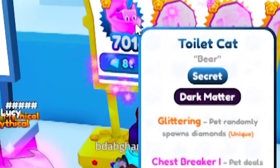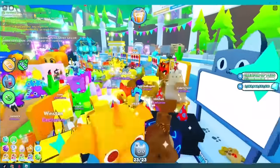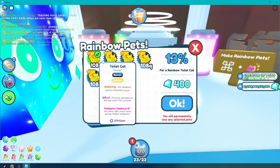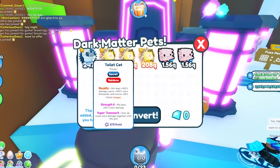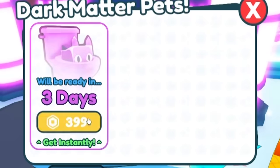There it is! Somebody's selling one — for 8 trillion? I don't think so. Instead, since I'm in this server right here, I can make another golden, then go to the golden and make one single rainbow, and then from the rainbow go to the dark matter machine and make a toilet dark matter pet myself.